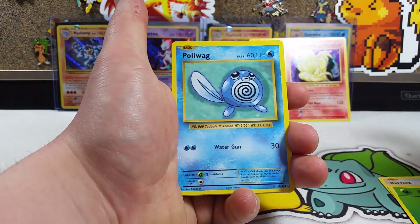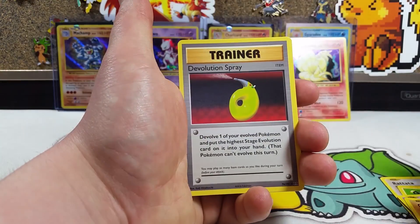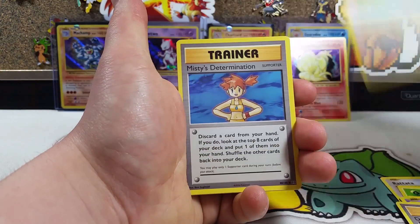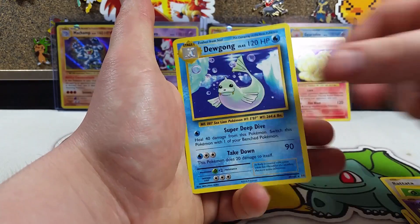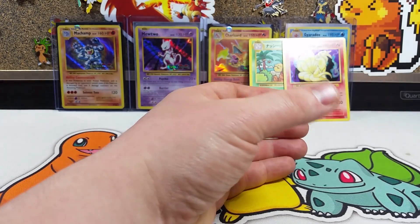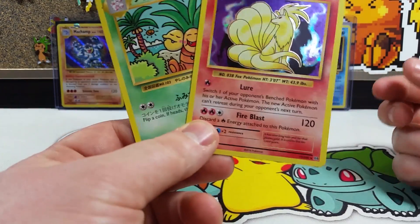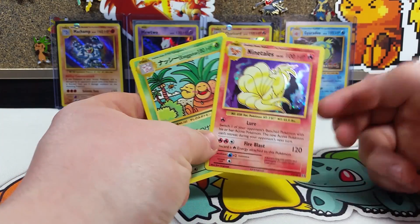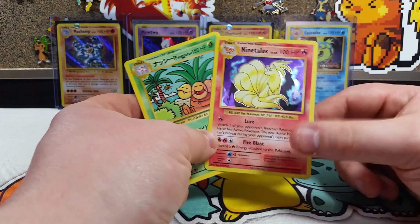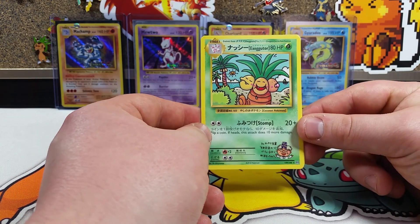So: Rattata, Energy, Grass, Poliwag, Nidoran, Onix, De-Evolution Spray, Porygon, Misty's Determination, a Reverse Koffing — no points there — and a regular rare Dewgong. But wait, we have a Ninetales Holo giving us two points and this gorgeous Exeggutor giving us five points, produced by Mega Blastoise.